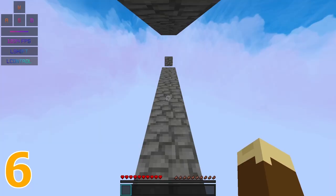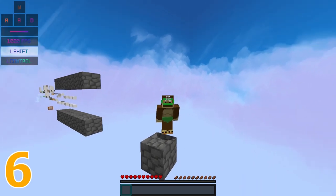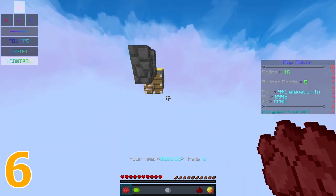The more jumps a player can do per second, the faster they go. This is why spamming jump under a 2-block ceiling makes you go so much faster, and why elevation momentum works.